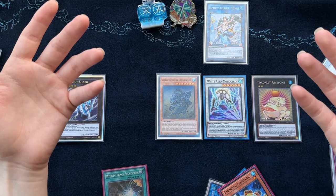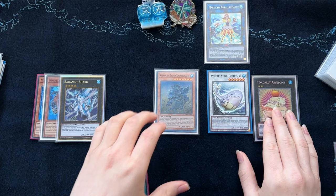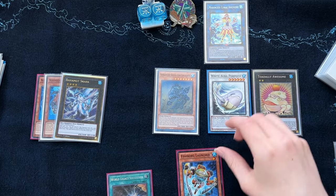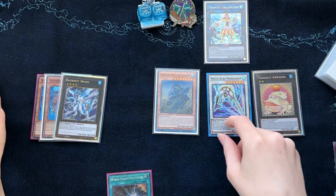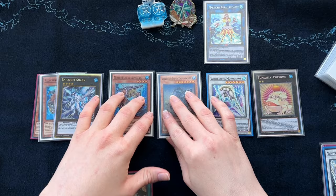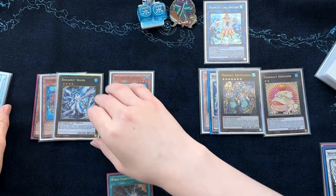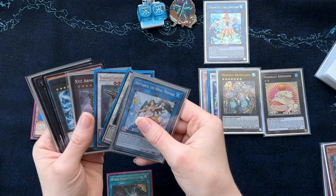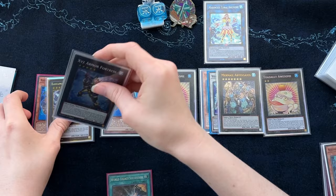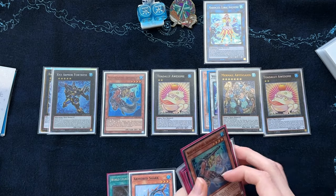If you guys have any ideas to break it, please let me know in the comments. Going back a little bit — instead of those routes, we're going to use that Fishborg Launcher plus the Porpoise to go into Monoceros, go the Xyz route, use Monoceros's effect to revive Abyss Pike from the graveyard, and overlay Monoceros plus the Coelacanth into a copy of Mermail Abyss Gaios. Then use Bahamut Shark, detaching a copy of Pike, to summon our third Toad. On the Bahamut Shark, you can Xyz summon for Xyz Armor Fortress to put an Armored Shark from your deck into your hand, and you can also go for the Trap card.